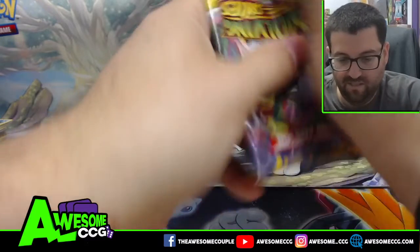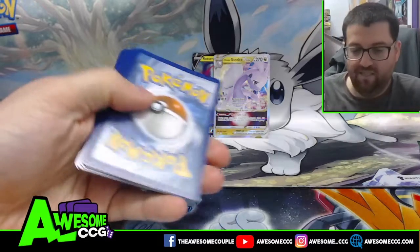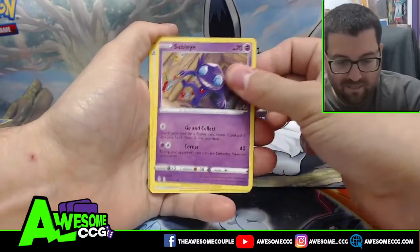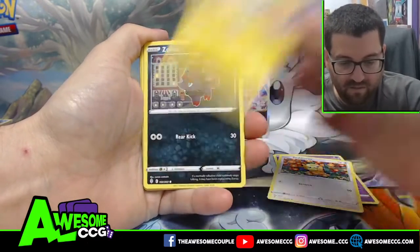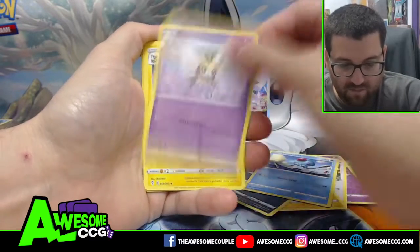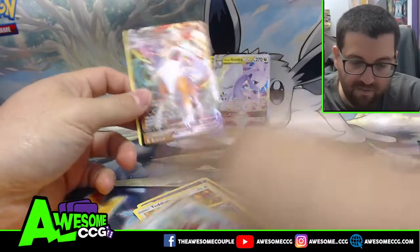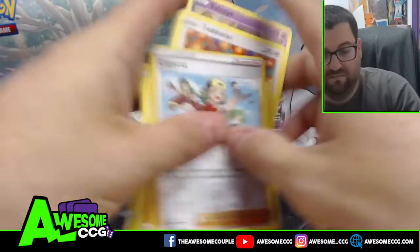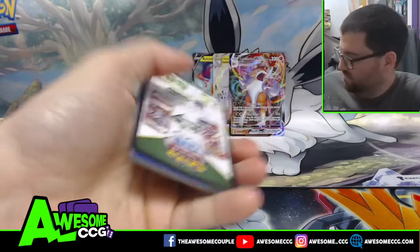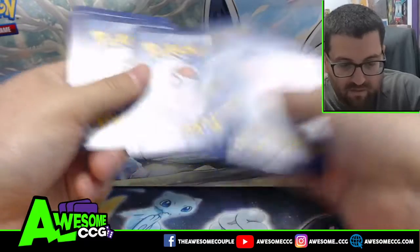Now into Evolving Skies — these packs are like eight bucks a pack now, so pulling anything from these packs is worth it. We get excited when we see a black coat. Let's see if we can pull something.